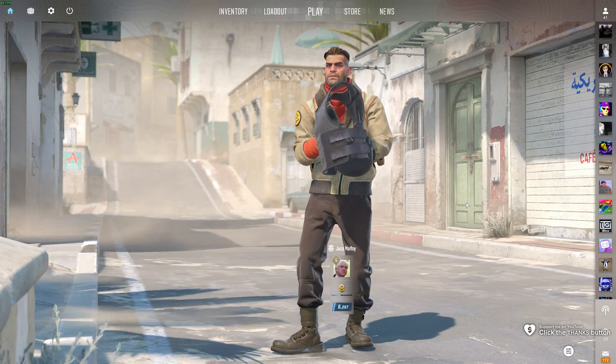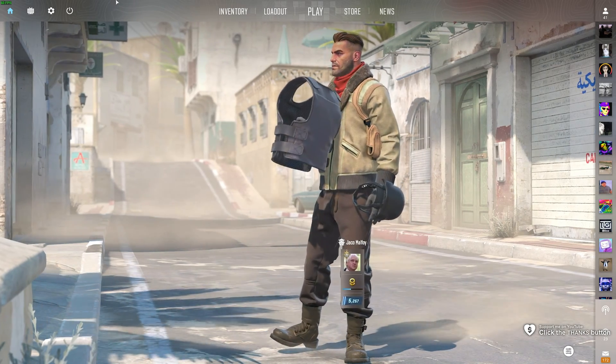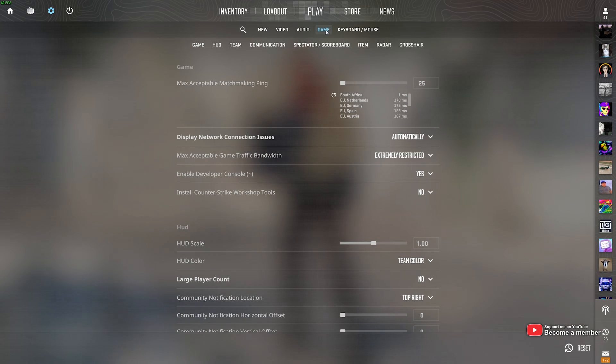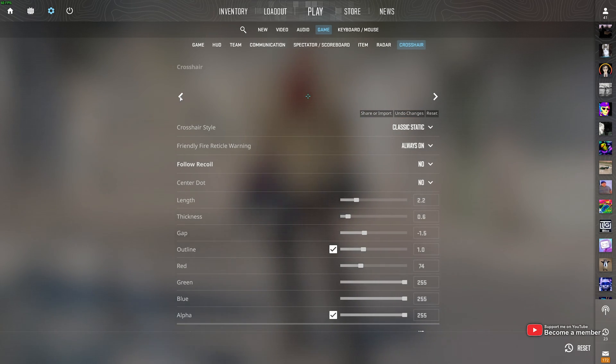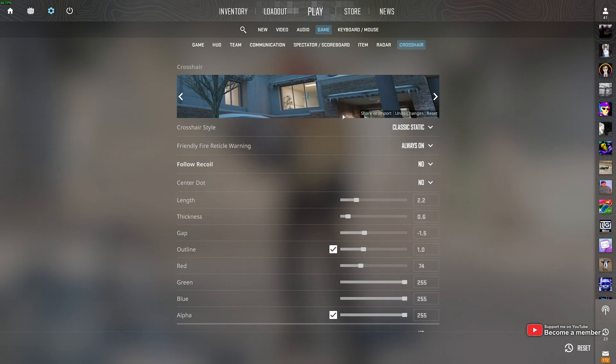In this quick video, I'll be showing you the best way that you can set up a crosshair in CS2. Obviously, you can do it in settings followed by game, then crosshair, and you'll be able to customize it here, but it's super limited in the way that it looks. There are much better ways that we can do this.